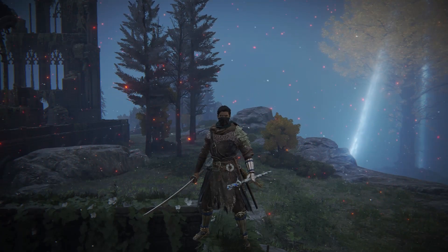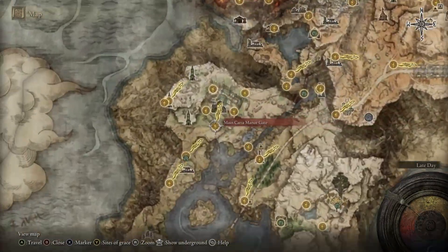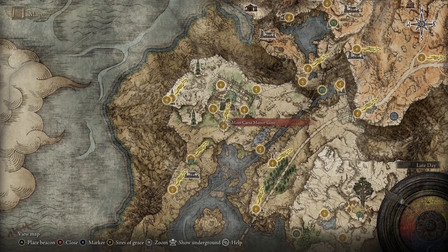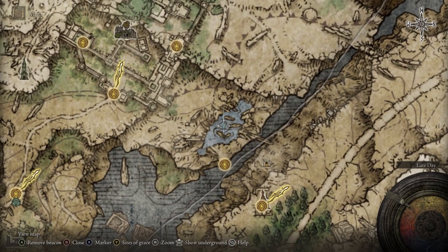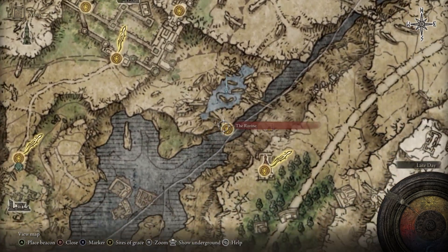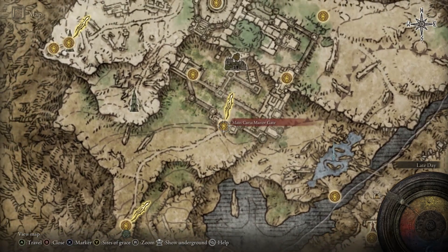Now I'll show you where to get the Ash of War Horde Frost Stomp. It's in Caria Manor or just outside of it. You can take the Caria Manor Main Gate site of grace or Road to the Manor — basically it's located right in this little lake area. You have to approach from the upper side because there's a cliff below that you can't get up from.